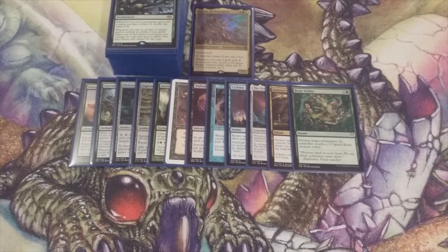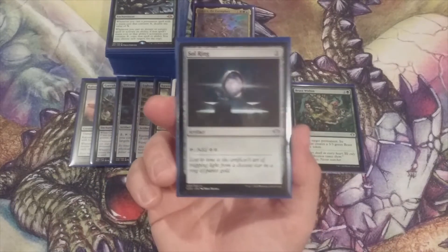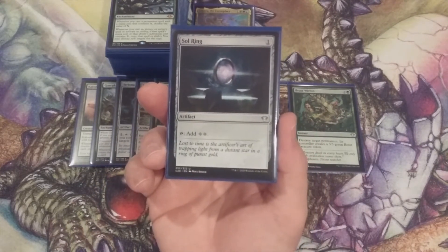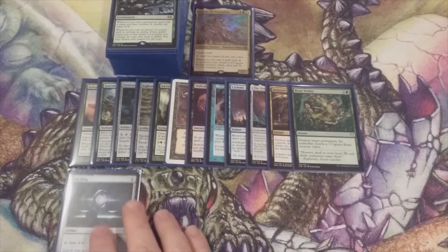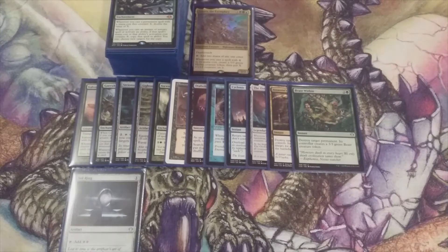The last twelve are going to be strictly mana ramp and things that can help us get ahead of our opponents from a mana standpoint. And of course if we're talking ramp, we're talking Sol Ring — best artifact in the format. Costs one, gives us two. Sol Ring is an easy number one.